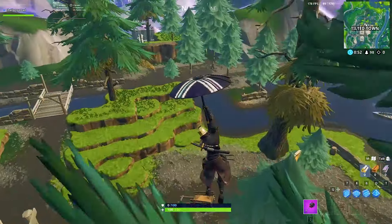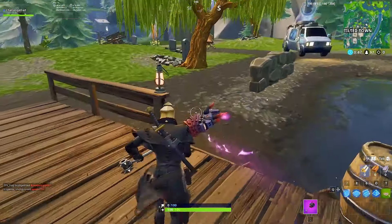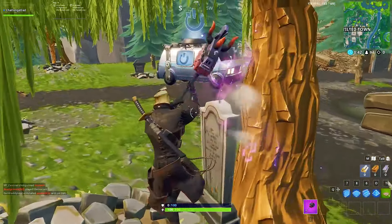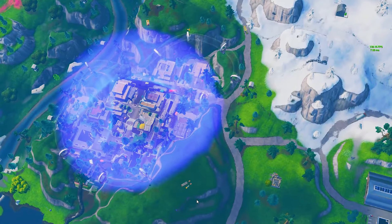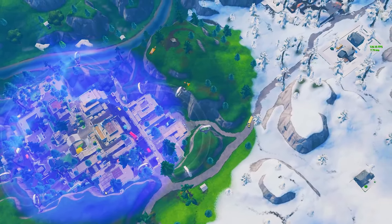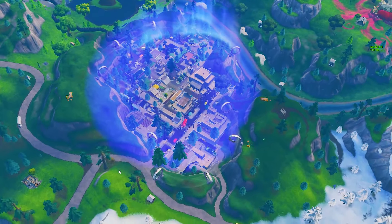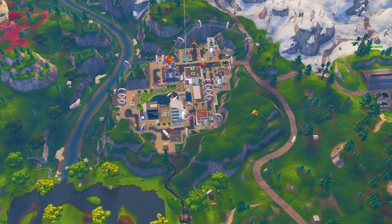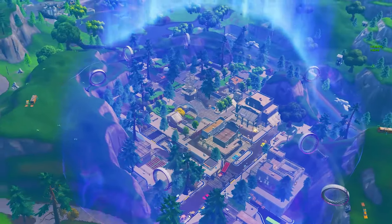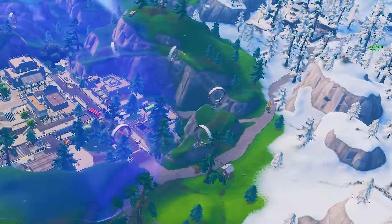Look — that clock looks like Doc Brown's clock from Back to the Future! Alright, so let's take a closer look at Tilted. It doesn't look like I can break anything. We're back up at the top — this is what it looks like. As you guys can compare the two right now, you can definitely see that the town itself has gotten a Western, darker feel.